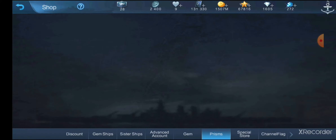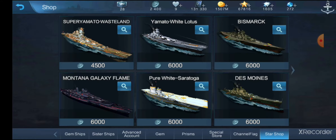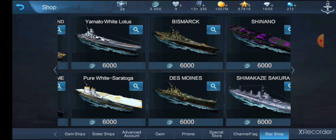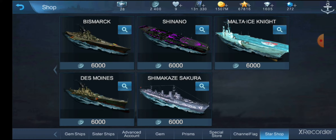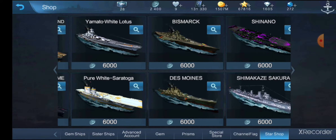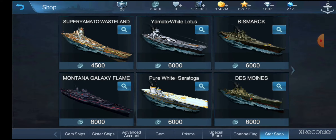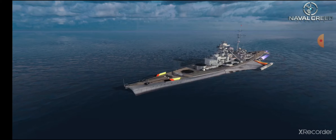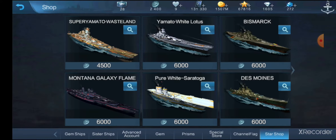They have Star Coins for the event, and we now have a Star Shop where you can purchase ships. Available items include the Super Yamato skin, Montana Galaxy Flame, Yamato White Lotus, White Lotus Saratoga, the Holzen Dwarf or Bismarck Space Camo, Des Moines Space Camo, Asano or Shinano Eye of Forest, Shimikaze Sakura, and Malta Ice Knight. All of these are purchased with Star Coins, which you can earn through the Iridescent and Gold packs.